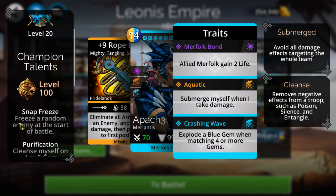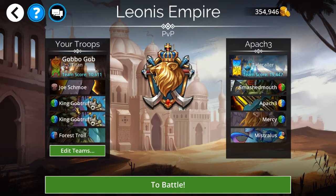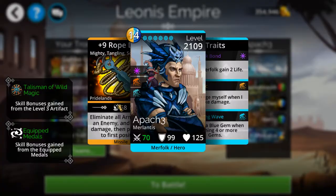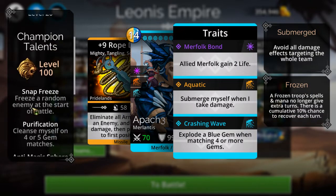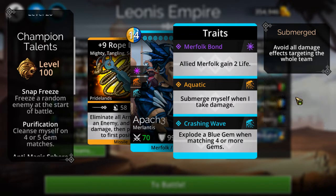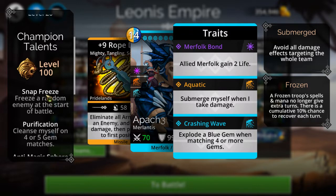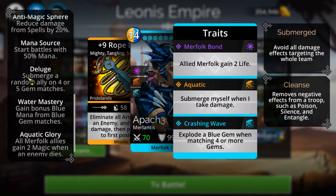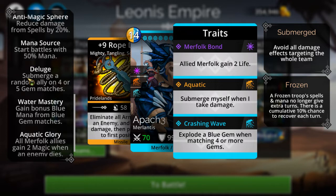Freezing pretty much anybody on my team, but especially my goblins, will shut down this build. This is basically an infinite turns build so I have to be able to get an extra turn every time. Frozen characters do not get extra turns - whether from their abilities or from receiving mana. Submerge will also shut this build down. So it's a great build, but it's not without its weaknesses.